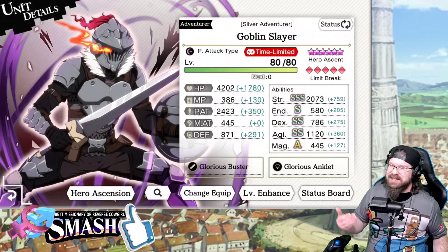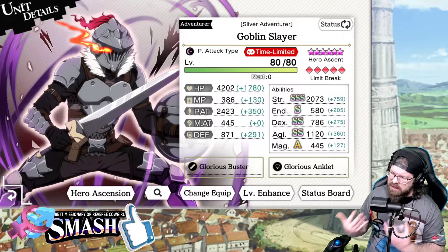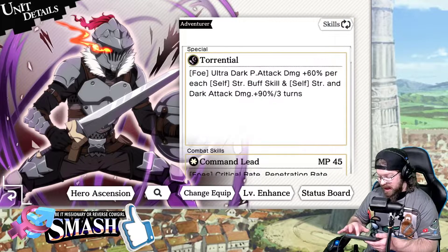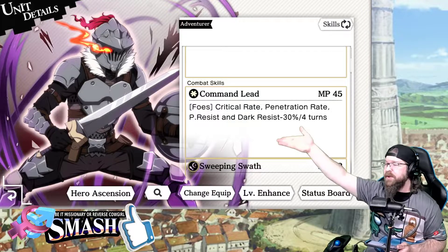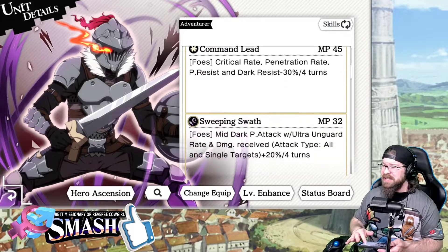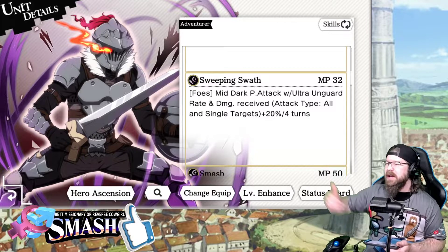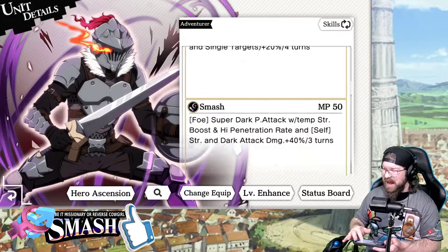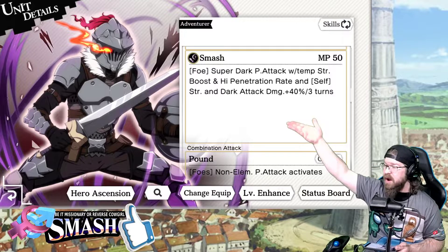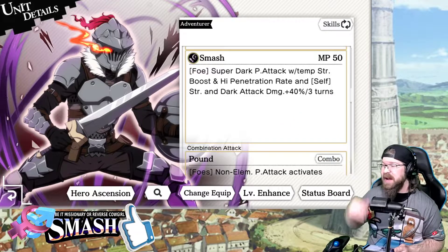I am using Goblin Slayer — same collab realm as Sword Maiden. You could get away with just about anybody here who's a good dark unit, but I like Goblin Slayer for what he does. He's going to add a physical resistance debuff that we don't have on the team. The dark debuff is kind of overwritten by Tiona, who does her own dark resistance buff at 35%. He also has a single target damage debuff on the opponent — this adds 20% extra damage to either one of those attacks. He does a big single target hit with 40% strength and dark attack buff.